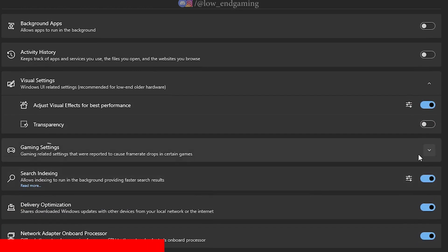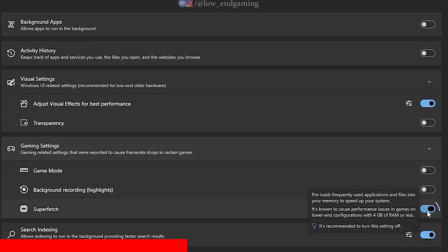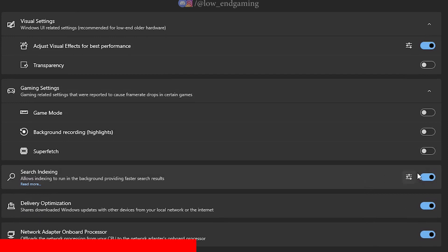Under Game Settings, disable all the options. Disable Search Indexing and Delivery Optimization, and make sure Network Adapter Onboard Processor is turned on.